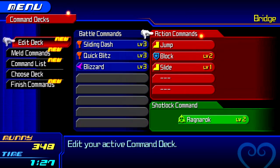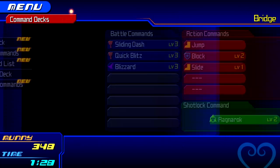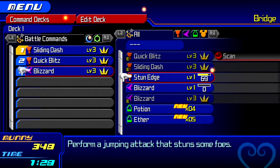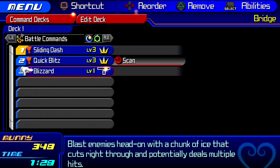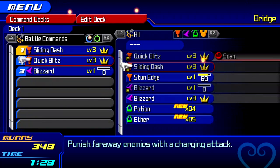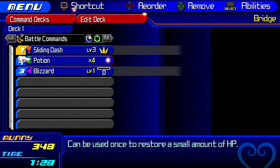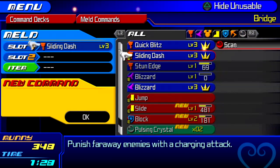Hold on, go to Battle Commands, hit Blizzard — oh no, we've been using the same Blizzard the whole time. Let's equip the second Blizzard and level that up. Do you want to keep Quick Blitz? That T-scan on there is the result of what would happen if you melded commands together. You may want to keep the potions on there but be careful — it's easy to misplace yourself on the command deck.